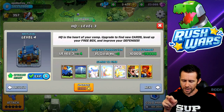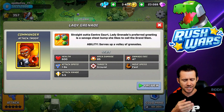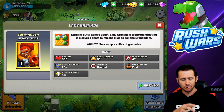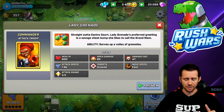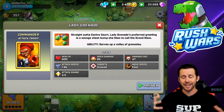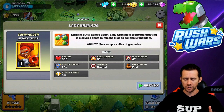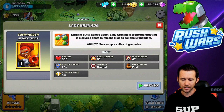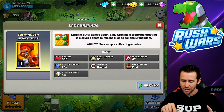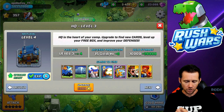And then we got this girl who reminds me of somebody from Brawl Stars. It goes to show how much I play that game - I like it but I'm so dedicated to Boom Beach I have to juggle. Her name is Lady Grenade, straight out of center court. Lady Grenade's preferred greeting is a savage chest bump and she likes to call it the grand slam. Those are the cards I'm now able to find!